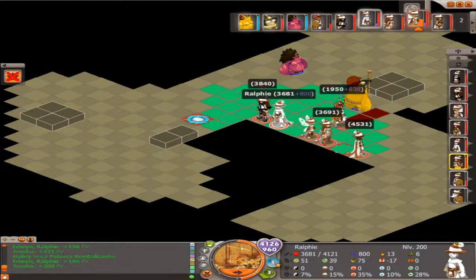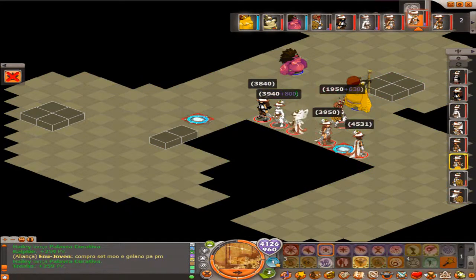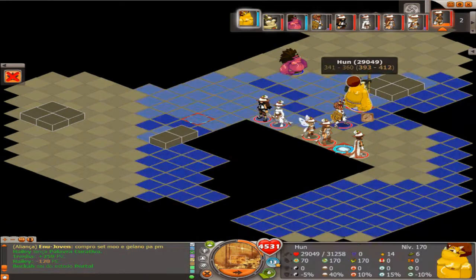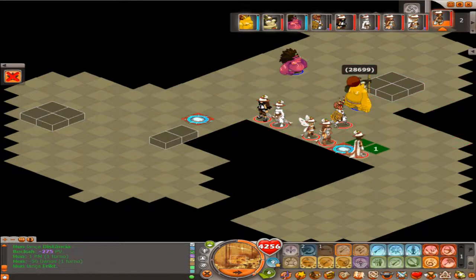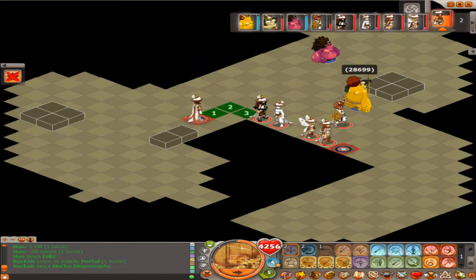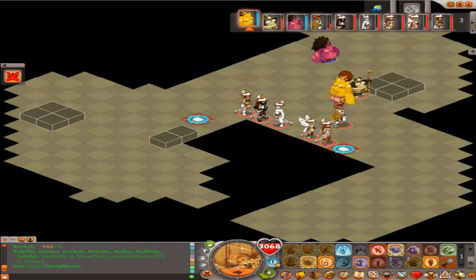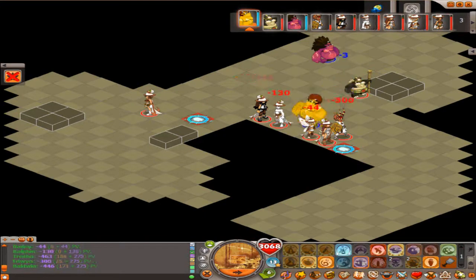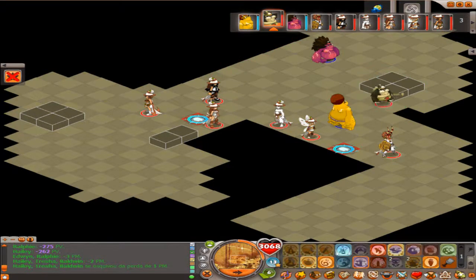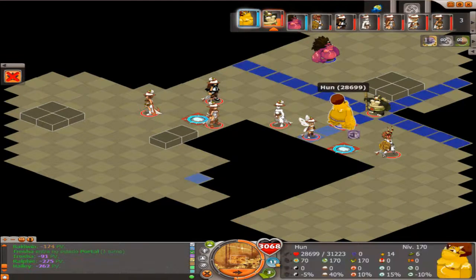Os feitiços de ataque: eu só tenho 2 feitiços — um que empurra, e outro que empurra e tira PMs. Depois é sobretudo levar algumas classes que deem para desbufar, assim os vossos personagens não são empurrados. Outra coisa que é preciso saber é que quando você bate no Huno, ele ganha PM — e isso é válido para sempre. Os portais estão muito bem posicionados: mesmo que o Huno fuja, eu consigo empurrá-lo com o Panda, ou então se ele fugir para o outro lado do mapa, consigo ir pelo portal e ficar perto dele.